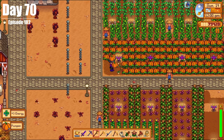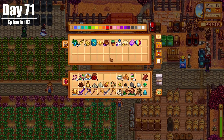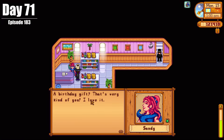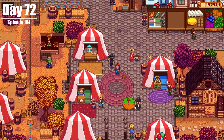On Day 70, we had a pumpkin harvest, did Gus's quest, had a cutscene with Abigail, and went mining. On Day 71, we prepped for the fair, got some hardwood, saw Sandy for her birthday, caught the scorpion fish in the desert, and did a whole bunch of cooking. On Day 72, we went to the Stardew Valley Fair and of course we won again — there was no bribing happening at all. We didn't bribe Mayor Lewis like we did last year.